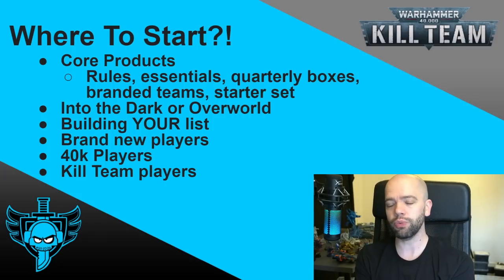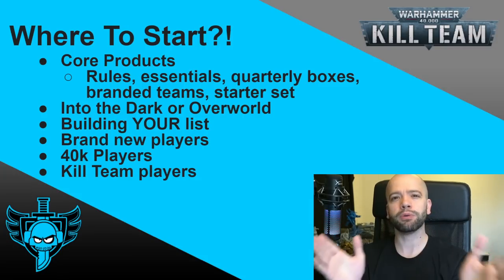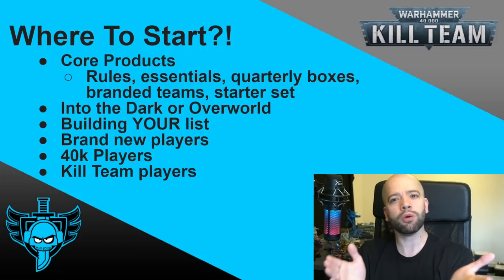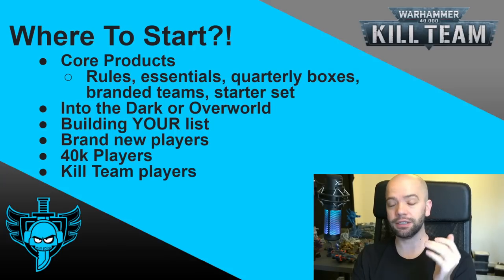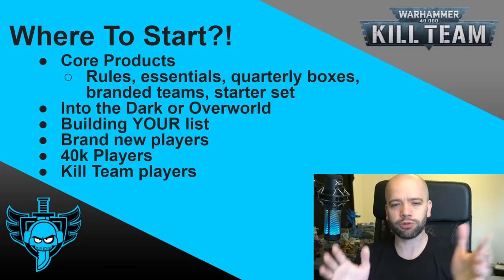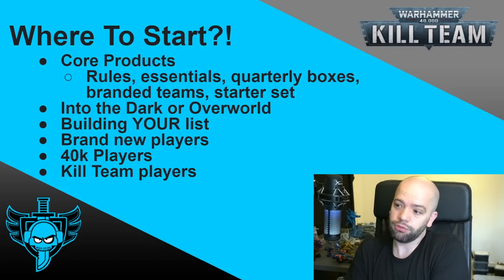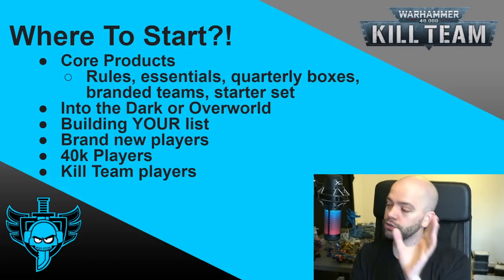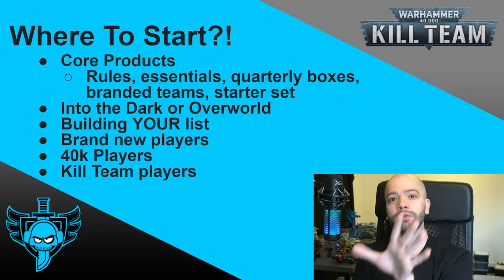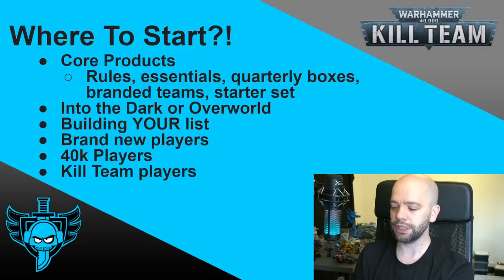I also want to very quickly explain just one of the really simple core things that you have to know when you're reading rules. This isn't a how-to-play — this is just how do you build a list, because you need to know what models to buy. I was reading on Reddit and somebody came along and said, which models do I need to buy? It's not always the easiest thing, so I'm going to explain to you how to read your chosen faction's list so you know what models you will need to buy.